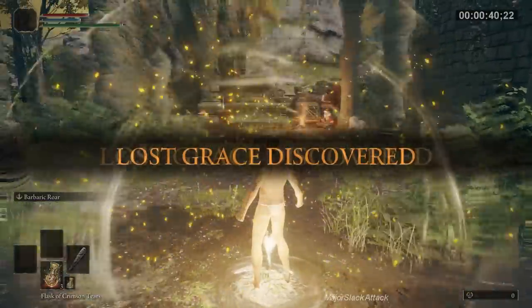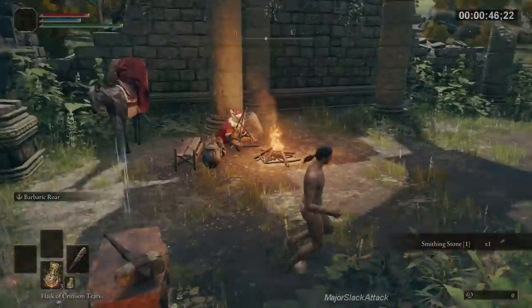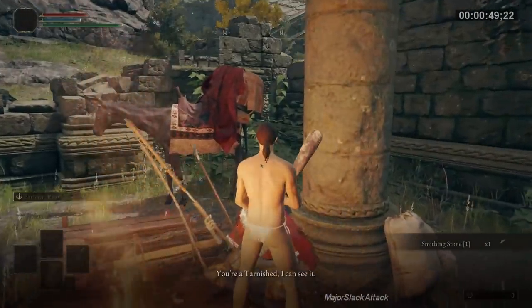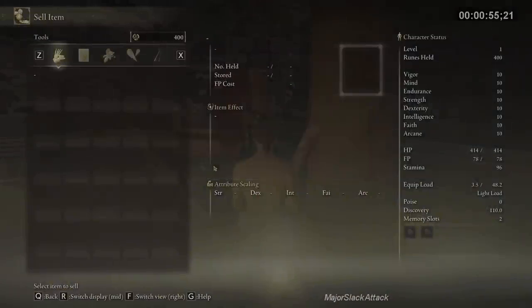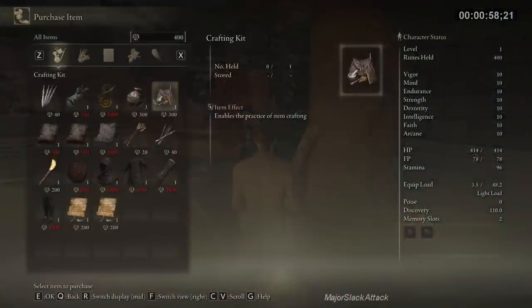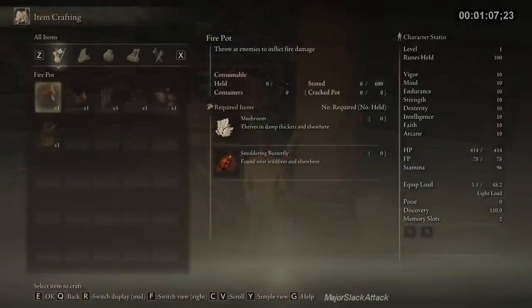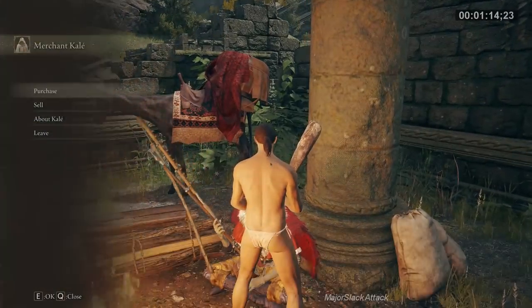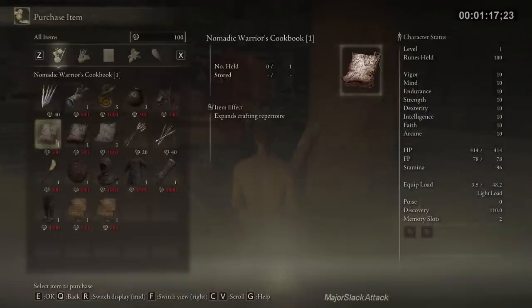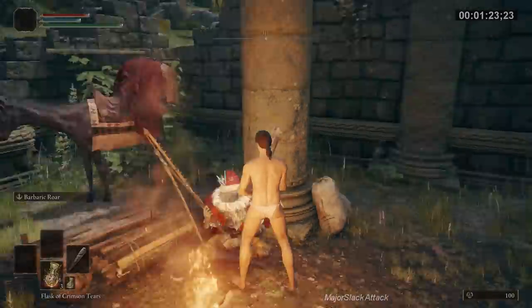Interact with the Church of Ella site of grace. Go grab this smithing stone here — just for demonstrational purposes. Interact with this merchant, go to his sell screen, sell him the golden rune — that'll give you 400 runes. Back up, go to his purchase screen, buy the crafting kit. This will allow you to craft items; you'll have a new option in your menu called item crafting. You can craft items by default if you have the right ingredients. If you collect more cookbooks, you can craft more items. Cookbooks can be bought or found in the world. Here's a cookbook right here you can buy for 500 runes — it'll allow you to craft bone arrows, bone bolts, etc.